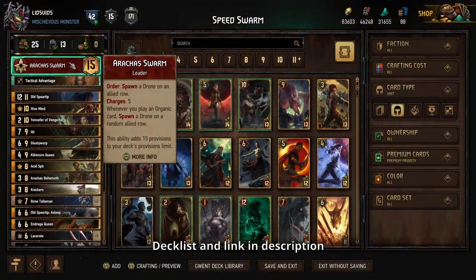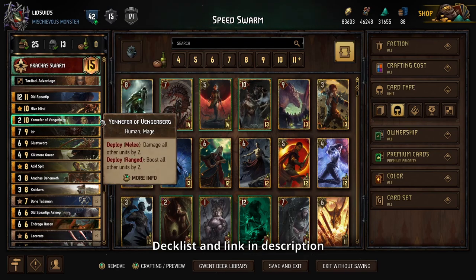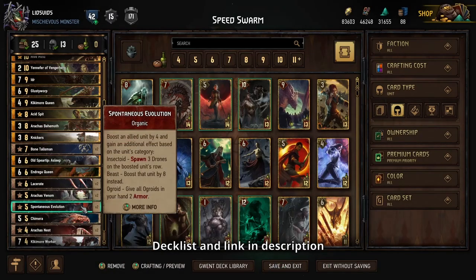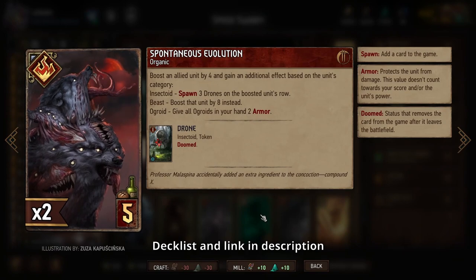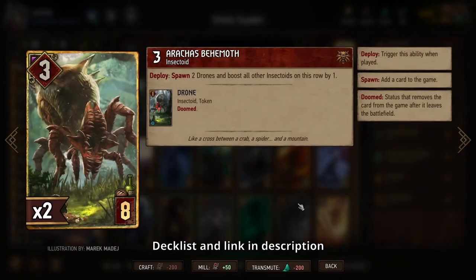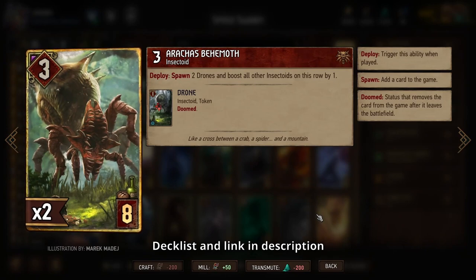Today we'll be playing a Monsters Raucous Swarm deck, which is the archetype that just got a bunch of support from the Claw and Dagger expansion. Basically the idea is that we're going to spawn a ton of little drones on our side of the board quickly, so that we can use cards that boost every single unit we have on our side to give us tons of additional value. We have some new cards that are particularly good at doing that.